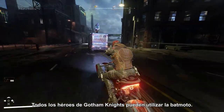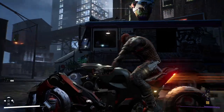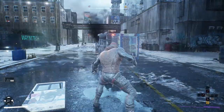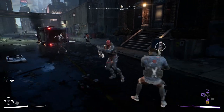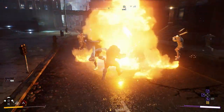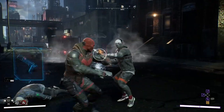The Bat Cycle is usable by all heroes in Gotham Knights. Let's watch Red Hood chase down a smuggling van in the Southside neighborhood. Red Hood can also unlock the ability to attach a bomb to thrown opponents, so he can detonate it with a shot later. It's a pretty good time.